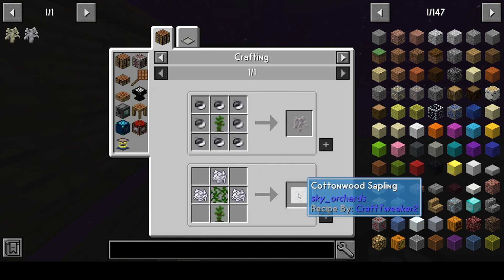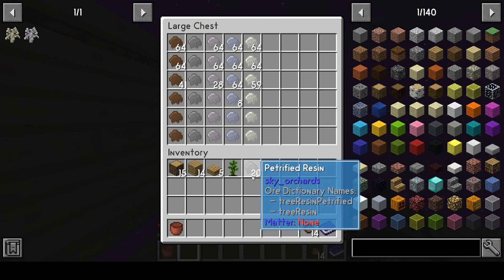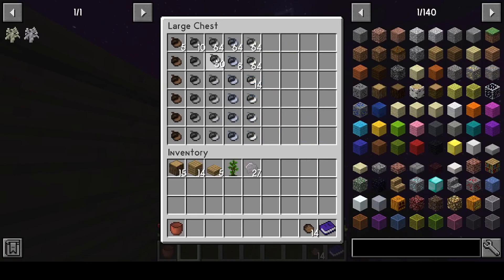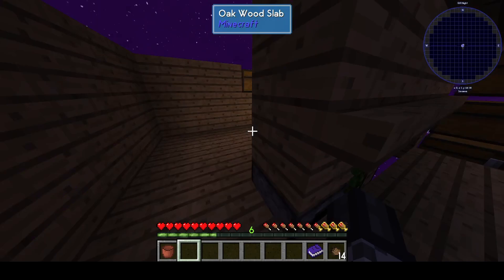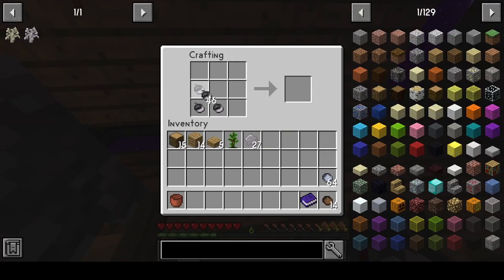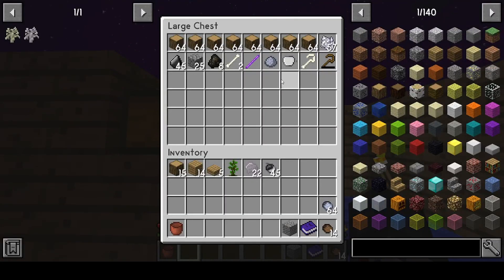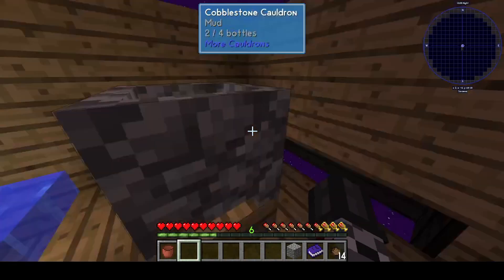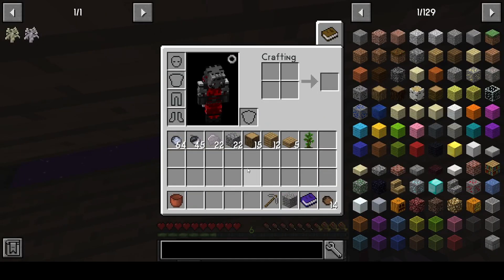I only need one cottonwood. I need one gravel block — what am I doing? That's petrified, isn't it? Just need one gravel block. I'll take those; that can be up there.